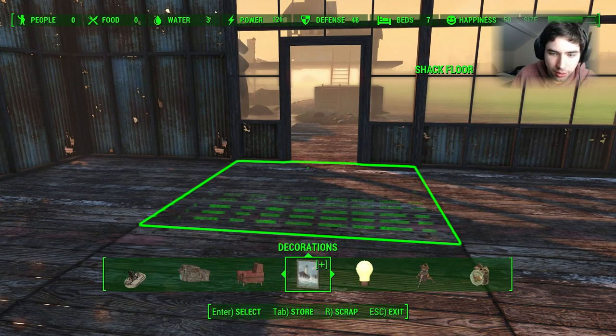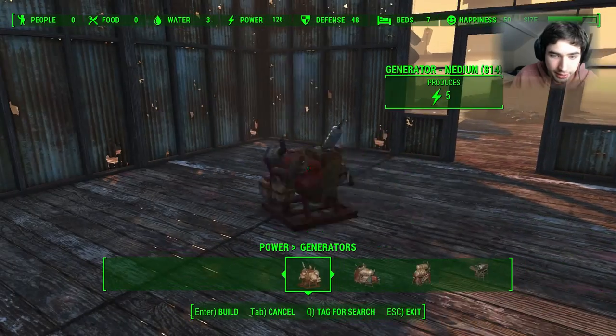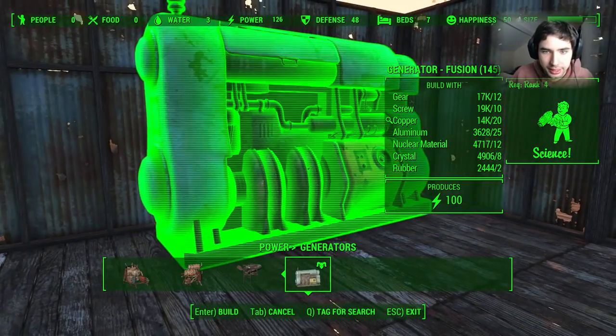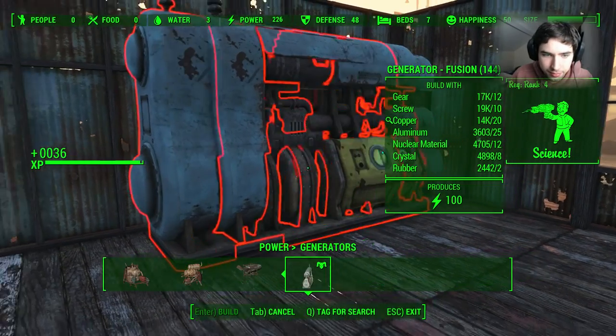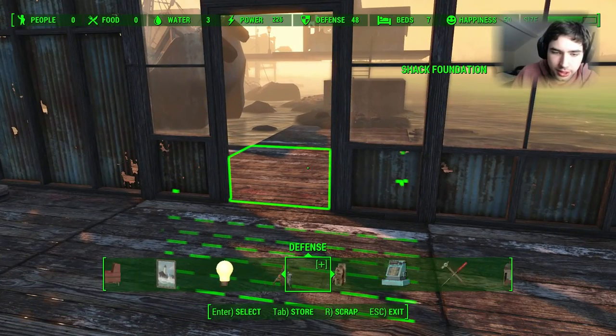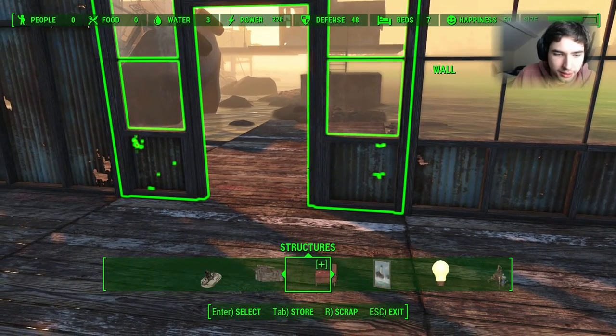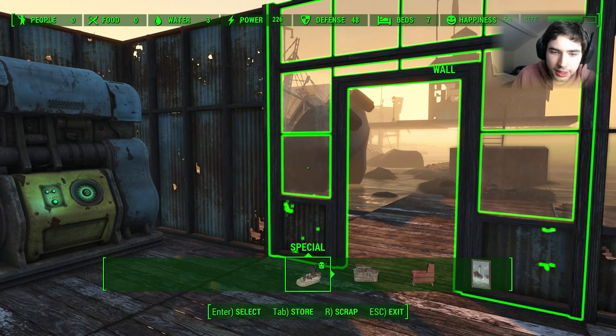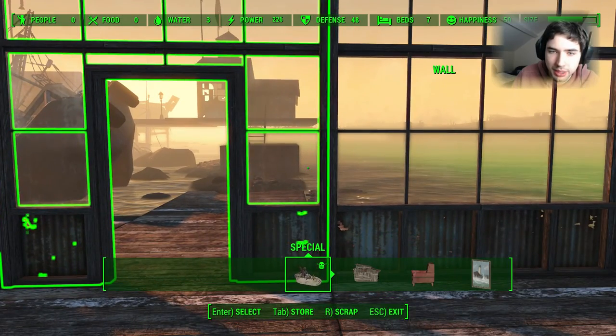First off we're going to need a generator — lucky I have one here. Then we're going to build the doorway. We could actually have that as an automatic door.